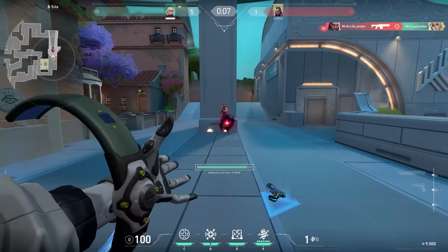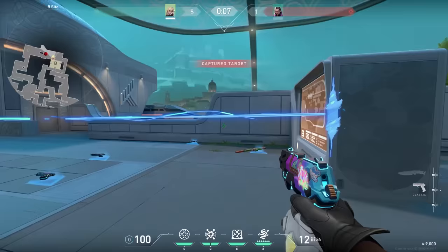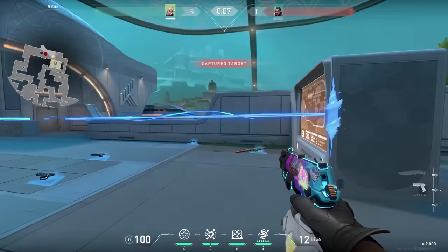Astra and Deadlock don't have cool mechanics together sadly — it would be fun if you could pull in the wall, but that's not a thing. You won't be able to use your ultimate on a Reyna while she is in her dismiss. However, if you are the Reyna player, don't come out of your dismiss too soon — it takes a while before the Deadlock ultimate goes away, so if you exit too soon you will get detected and end up in the cocoon.